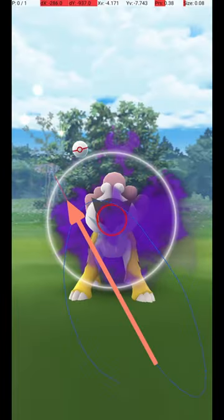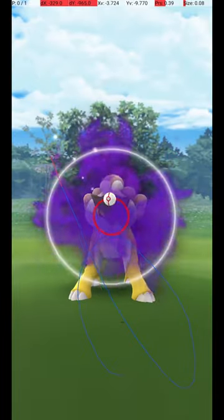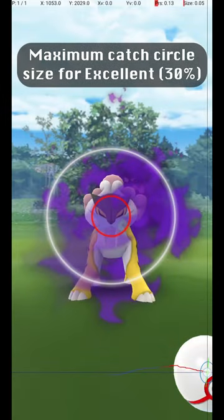Here are some other examples of successful release points. As you can see, there is some variation possible in the throw, since while it is far away, the Catch Circle is large. This shows the maximum Catch Circle size for an excellent throw, where the Catch Circle is 30% of the diameter of the grey circle.